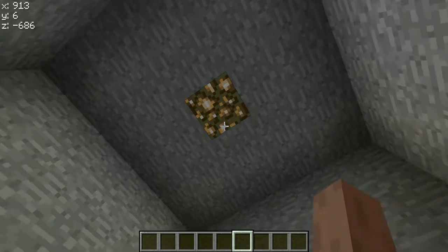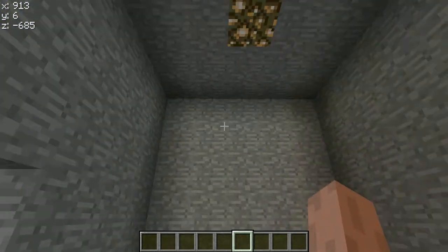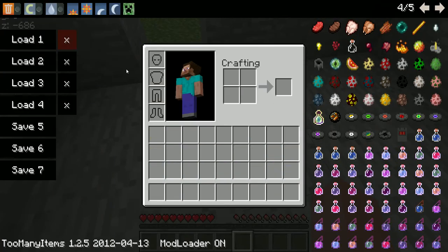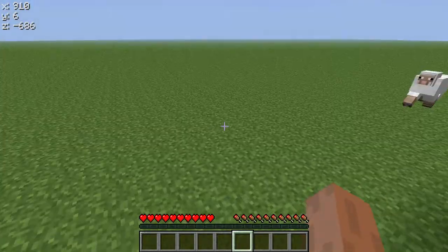Well, this is what it looks like. I don't know why my door never works. This is what it looks like and it didn't give me a door. No door. So that's how you make it — it's easy to make.